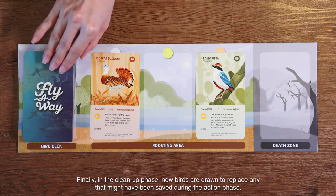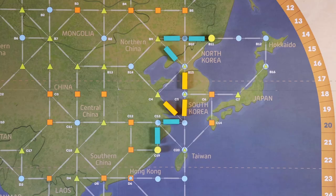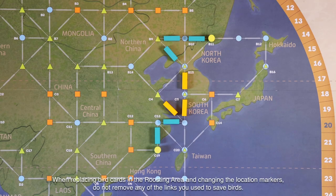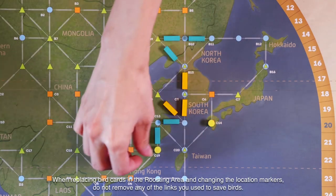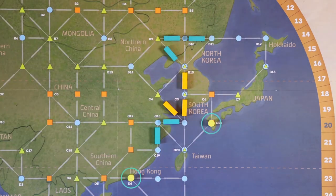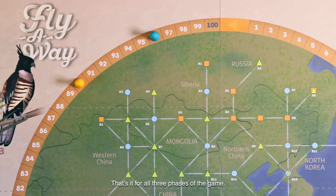Finally, in the clean-up phase, new birds are drawn to replace any that might have been saved during the action phase. When replacing bird cards in the roosting area and changing the location markers, do not remove any of the links you used to save birds. Links are only removed if certain foul play or Batastrophe cards come into play.